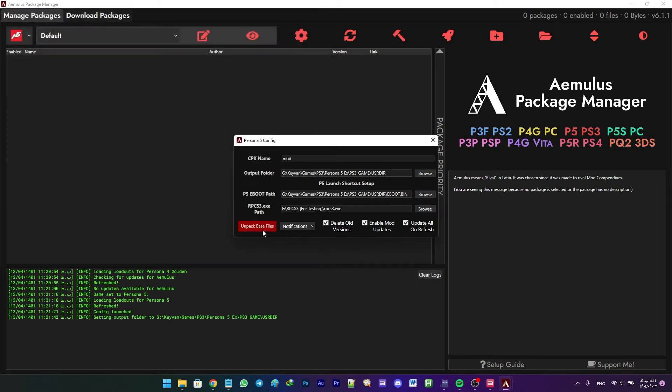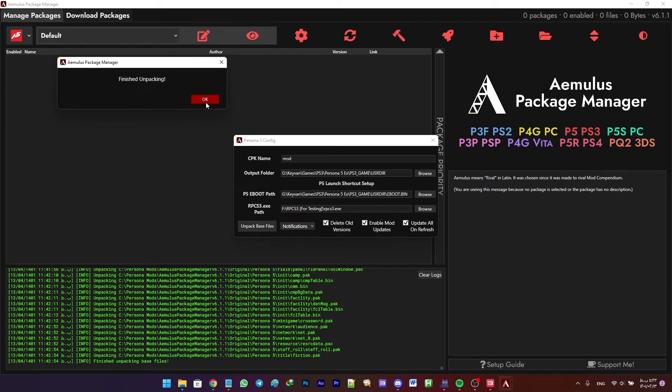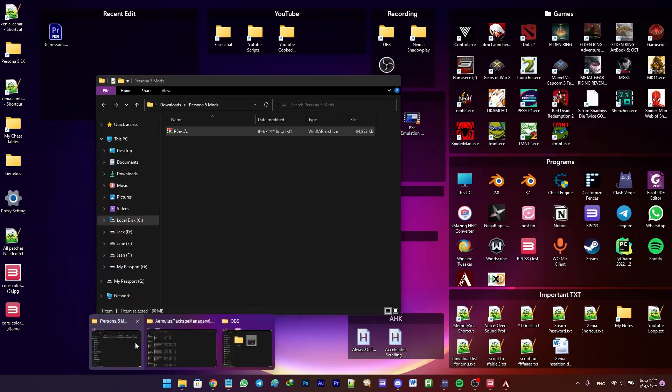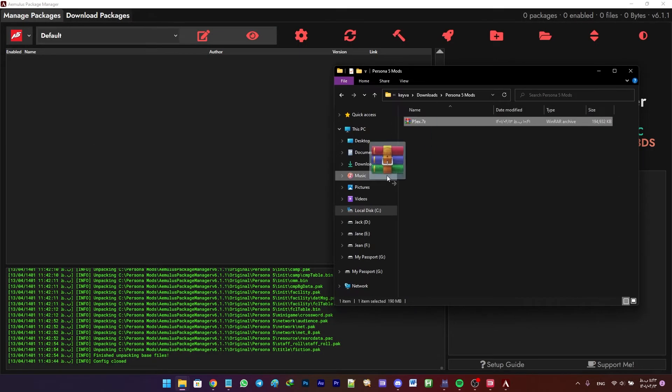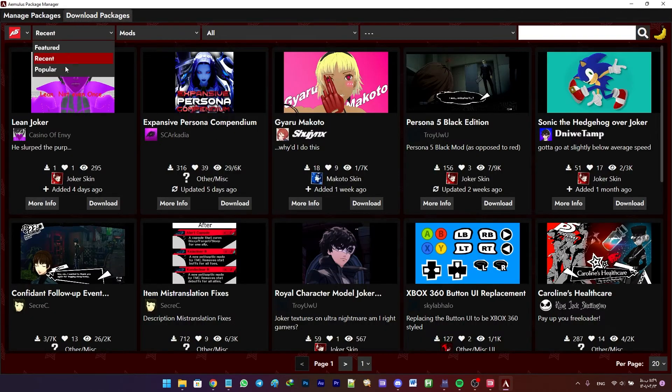Check all the checkboxes and click Unpack Base Files. This might take a few minutes — be patient. After it's done, click OK. Now drag the P5EX .7z file into iMolos. As you can see, it is installed. Head on to Download Packages and sort by Popular.